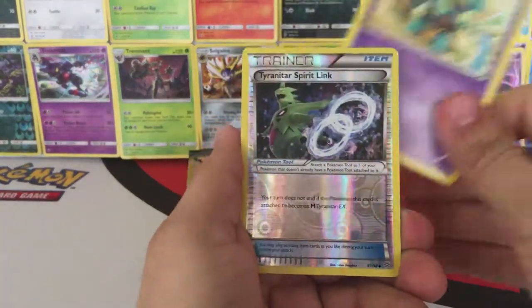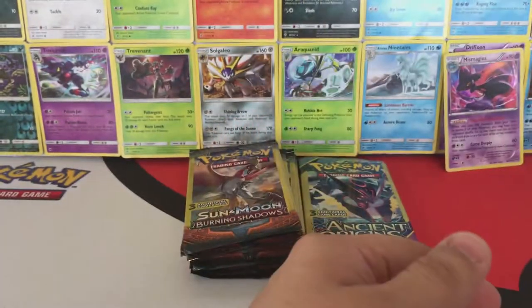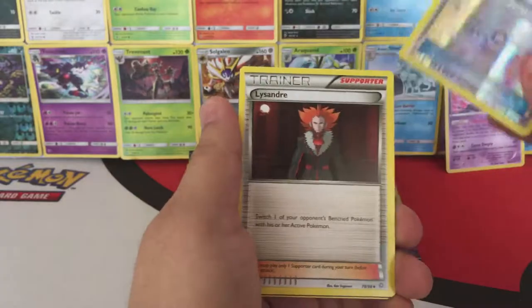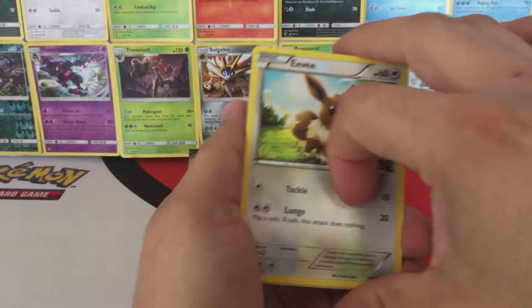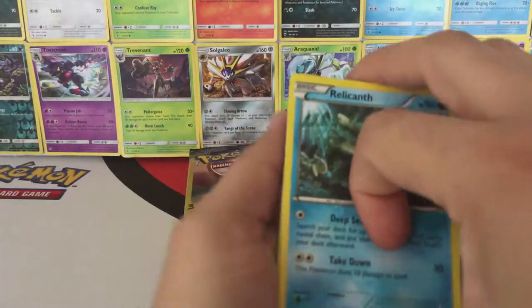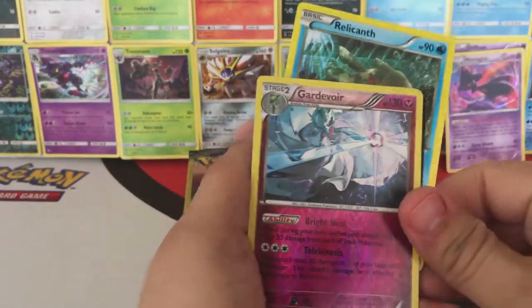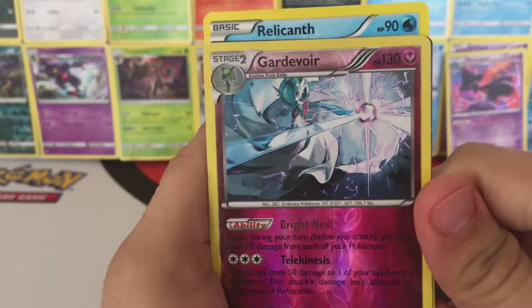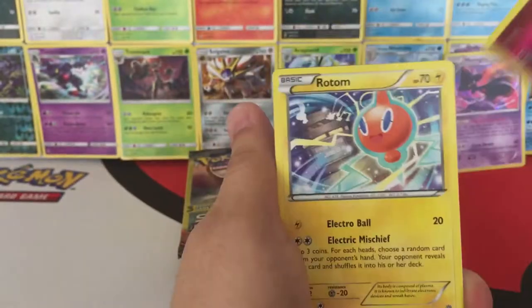Okay, we have a Golett, Reverse Hollow Tyranitar Spirit Link, and a Special Energy — a Dangerous Energy to be exact. Okay, we have a Larvesta, another Reverse Hollow Tyranitar Spirit Link, and a Lysandre. Okay, we have an Eevee, Reverse Hollow Ariados, and a regular Ariados. Okay, we have a Relicanth, a super cool Reverse Hollow Garbodor, and a Rotom.